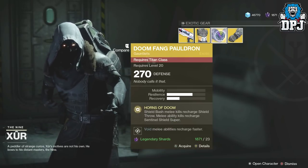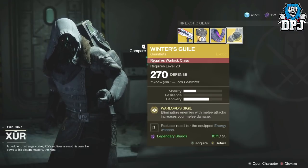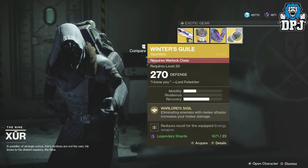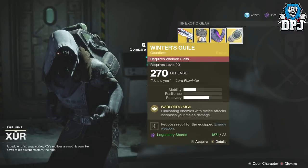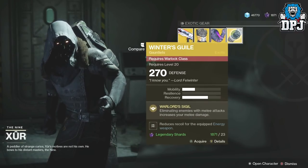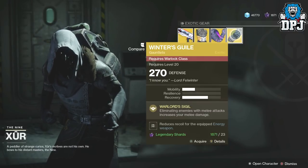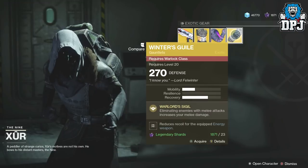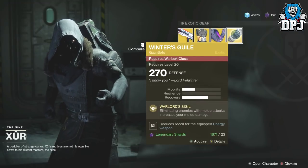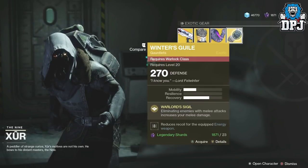For the Warlock we have the Winter's Guile — dropping in at 270 defense as usual, will cost you 23 legendary shards. Warlord's Sigil — eliminating enemies with melee attacks increases your melee damage and reduces recoil for the equipped energy weapon.